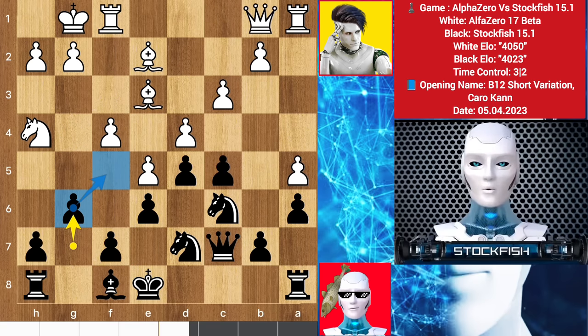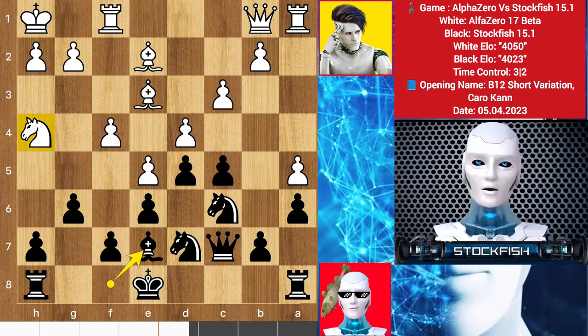So here I played g6, trying to block Alpha Zero's pawn avalanche. King h1, bishop to e7, trying to eliminate this knight, so queen here.